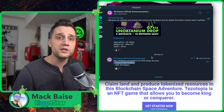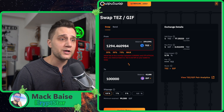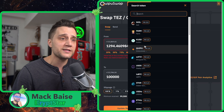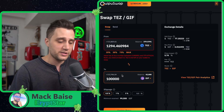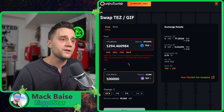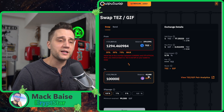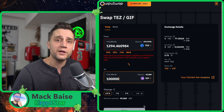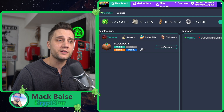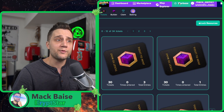I'm going to cover both of these today. First of all, let's go ahead and jump into KweepuSwap, and I'm going to show you guys how to get that 100k GIF. You go to KweepuSwap and then you swap Tez — choose GIF down here — and then you just type in 100,000 and hit swap. I don't have enough cash right now, but you need to swap and then confirm the transaction with whatever wallet you're signed into. Then you need to head over to the Tezotopia website.